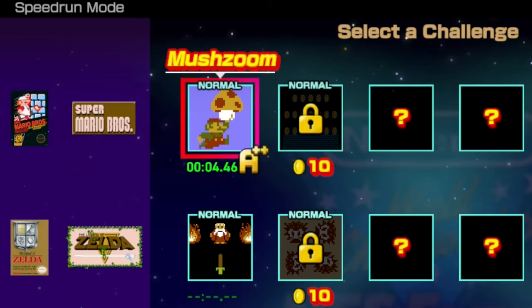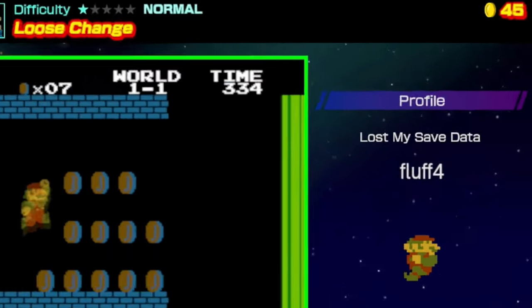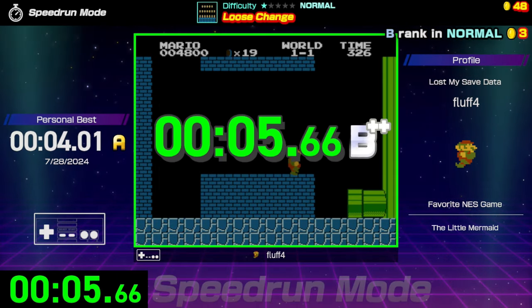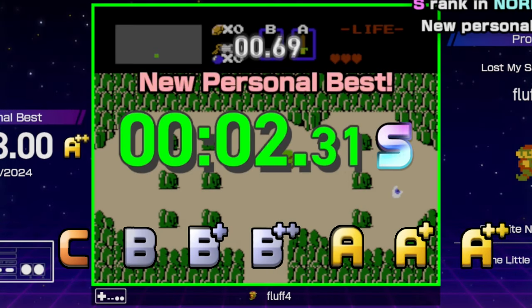This one is called Loose Change and it's all about grabbing as many coins as possible. I got a B++. So the rankings are something I have a little bit of a gripe with. I don't like how they have the ranking labels — it feels very 'trying not to make people feel bad about their gameplay.' I get it, but I also hate it. The rating system goes from C to B to B++ to A to A++ to S. A lot of pluses. You have one C rank, three B ranks, three A ranks, and an S. It's a minor complaint.